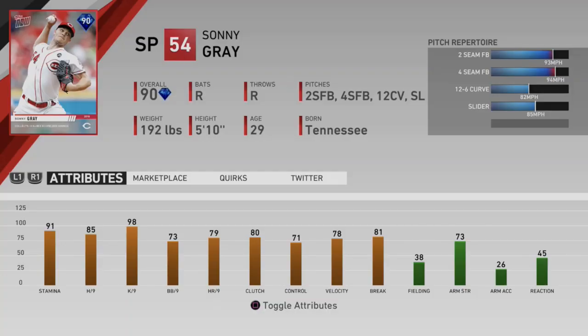Former Yankee Sonny Gray: 91 stamina, 85 hit per 9, 98 K/9, 73 walks per 9, 79 home runs per 9, 80 pitch clutch. Four pitches: two-seam, four-seam fastball — throwing about 94-95 mph — a 12-6 curveball, and a slider. Two breaking pitches is nice, though it does hurt not having a changeup. Still looks like decent statistics and a pretty nice card.